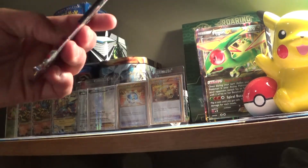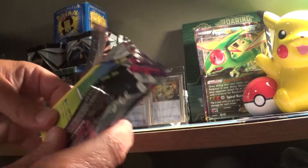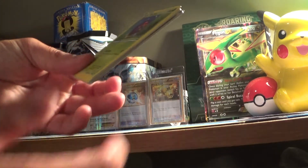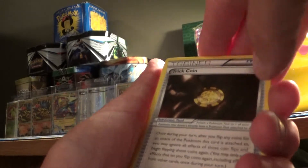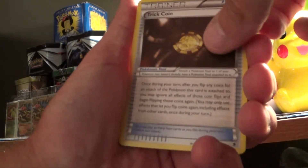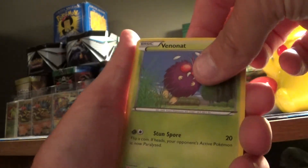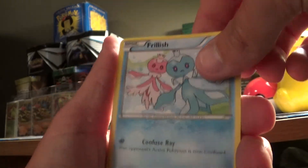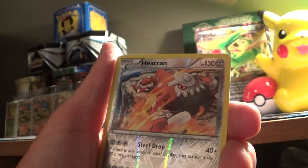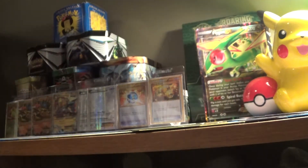I'm gonna open the Phantom Forces first because, well, if you've been watching my openings for the last year, you know I have opened a lot. I don't even know what's in here anymore — there's nothing I need, I don't think. Alright: Trick Coin, Swadloon, Purloin, Litwik — the reverse is a Heat Rotom, it's a rare — and right in the back is a Swalot. I'm gonna adjust this really quick.